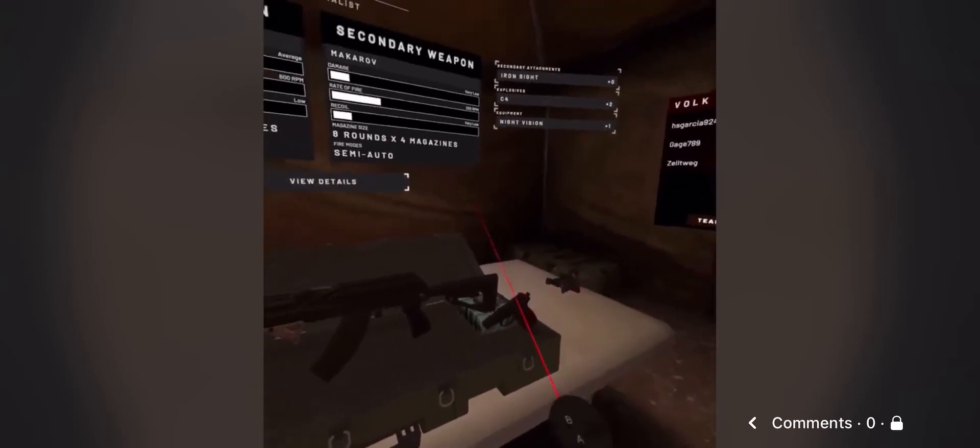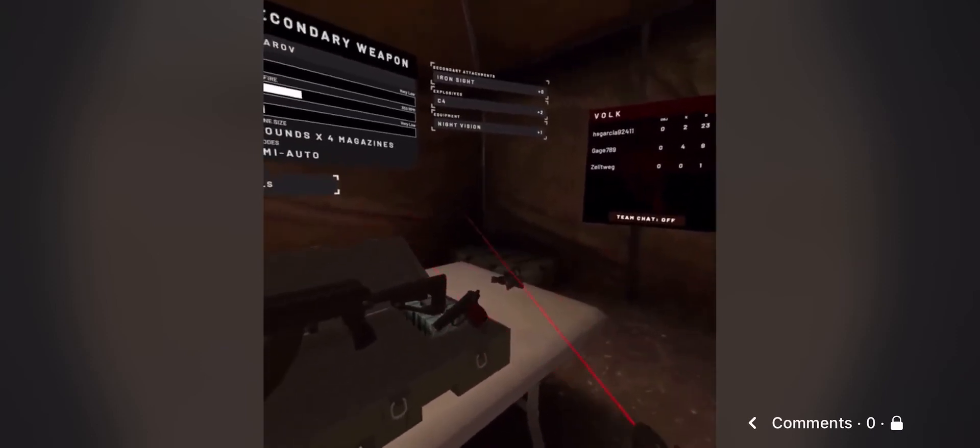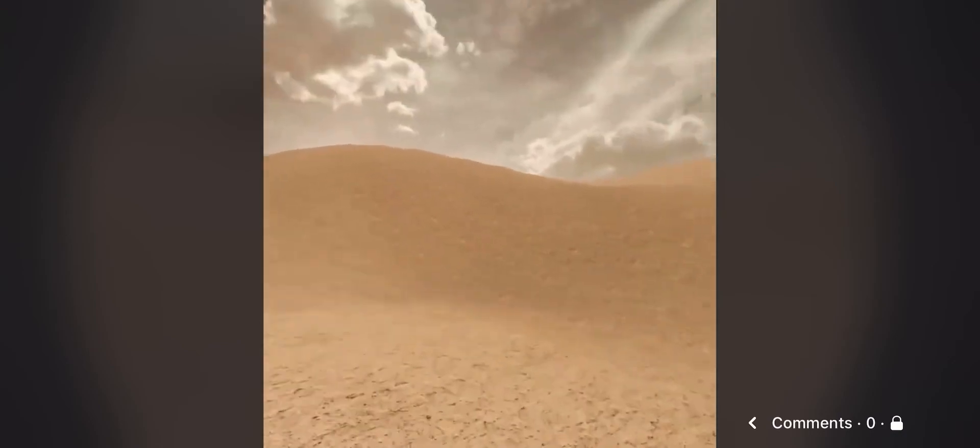So basically what you're gonna do: if you're over here, touch your confirm button — make sure you do that. But when you're pressing your confirm button, you're gonna spam forward, or move forward like this, and just spam the sprint button. And it'll get you outside the map.